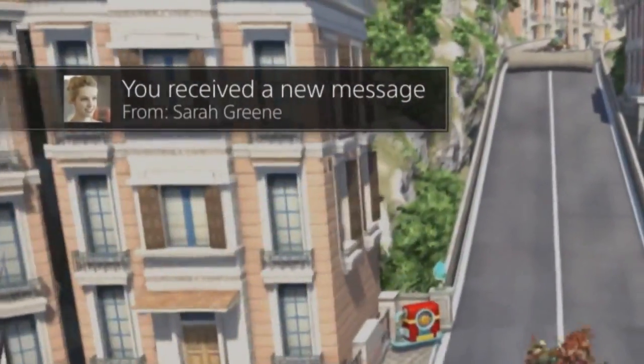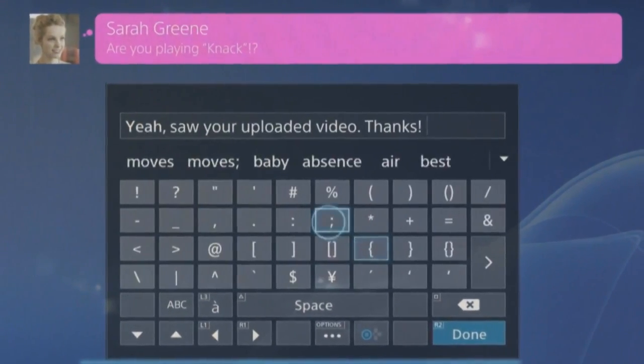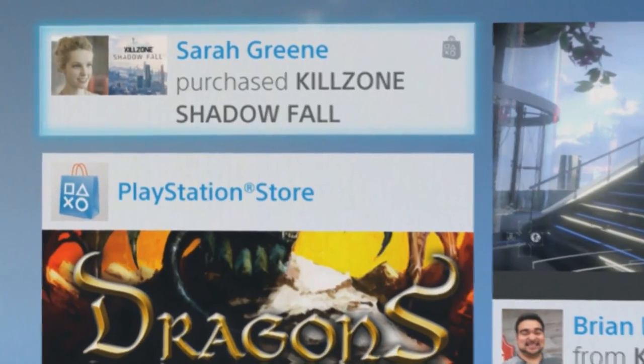It has also been made so that when having downloaded only a fraction of the total amount, you are already able to start playing while the game keeps downloading later levels in the background. Finally, there's mobile. While being on the go, you can start up your PlayStation app on both Android and iOS devices, letting you chat with friends, check out their videos, or even purchase new games and have them download directly to your PS4 at home.